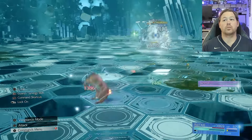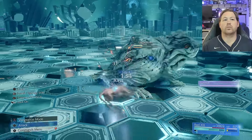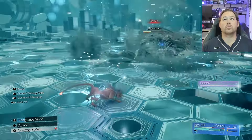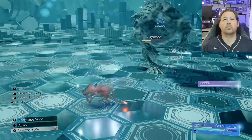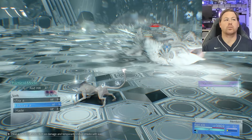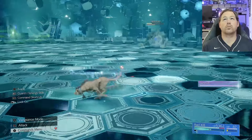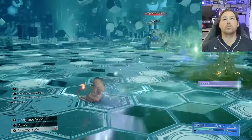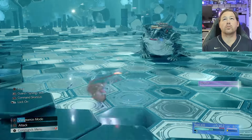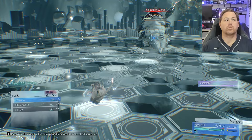Once I start following these rules and philosophies, you see me start to have success and not get hit too much. On this battle, if you just dodge Flatten and then go in and get a couple hits off or cast Blizzara, you can win literally just attacking him during Flattens. Where I got into trouble was trying to do too much. Anyway, a win is a win and I'm going to end Round 3 in just as good of shape as if I had won it in one minute — I'll be full MP and pretty high HP. Just get past it.